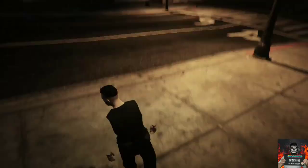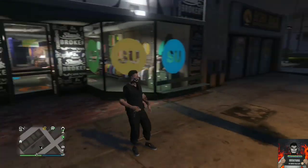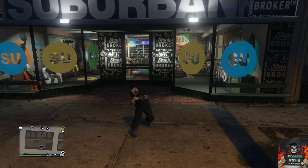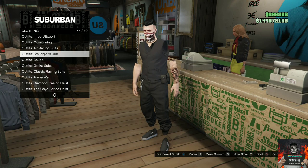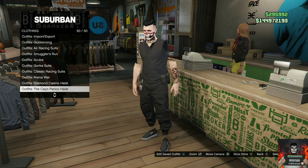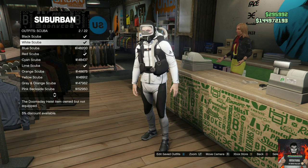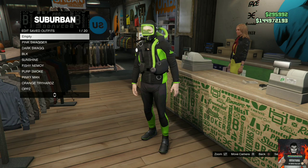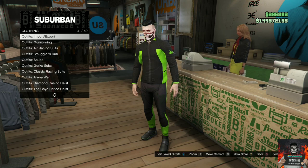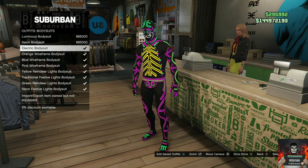Subscribe if you're new. Now for the next clothing glitch, I'll be showing you an easy solo method on how to get invisible arms. Make your way over to any clothing store on the map and go to the front counter. Go to the scuba outfits and purchase any scuba outfit — it doesn't matter which one. Save this as an outfit once after you purchase it, then back out once.